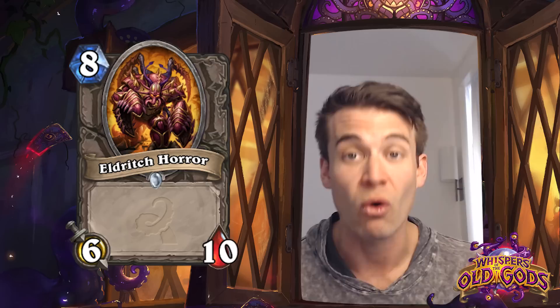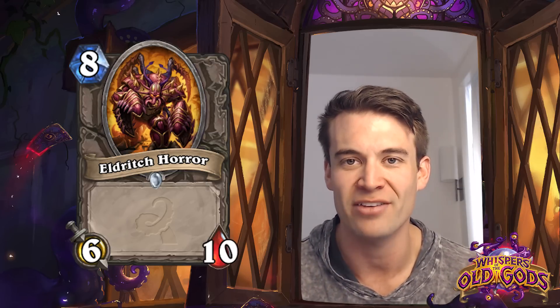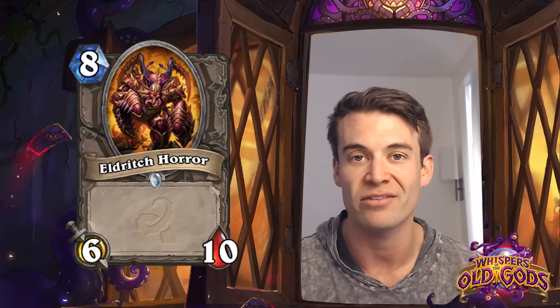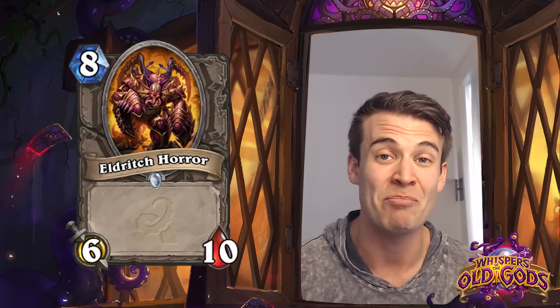Eldritch Horror - an 8-cost 6/10. Nothing much to say about this. Just a big body showcasing the various huge monsters the Old Gods control. Probably not going to show up anywhere in constructed play, but definitely a big threat in Arena.